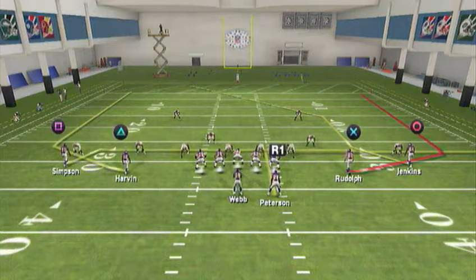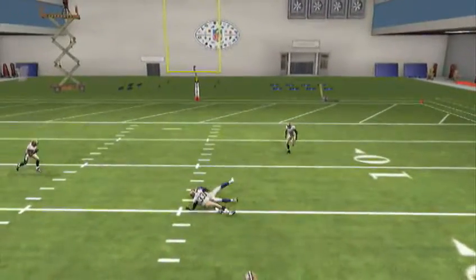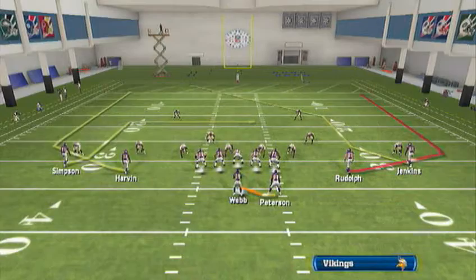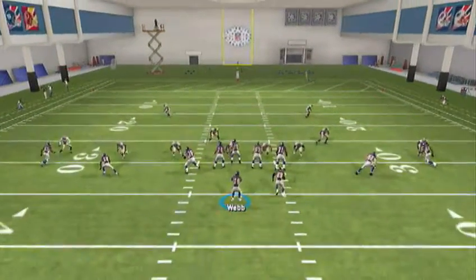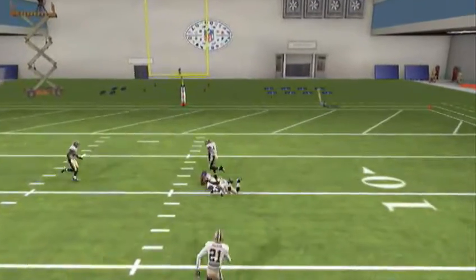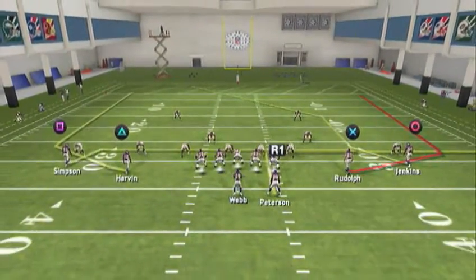Look at your running back, then look at your left wheel, then look at your right wheel. You can also throw the circle route against man, but it's a little tougher — you've got to hit it right at the right moment. I suggest getting the guy with catching in traffic in that spot. Watch the route — he goes up and then hits his second break. That's when you want to throw it against man, right about there on that second break. That pretty much does it for our base play.